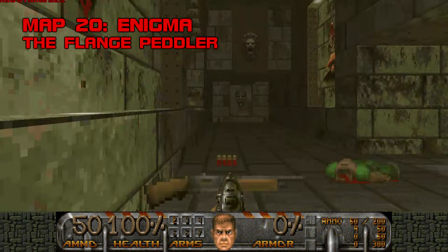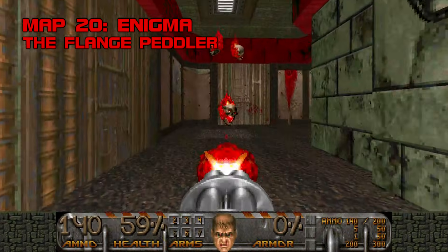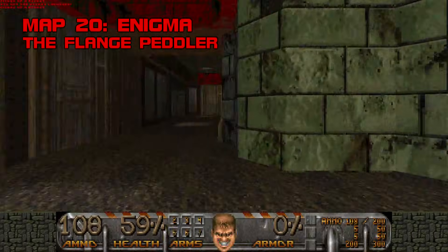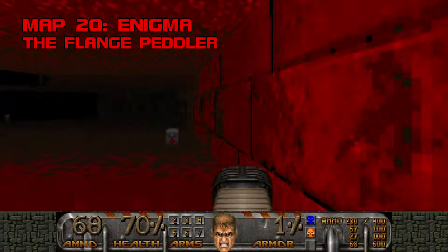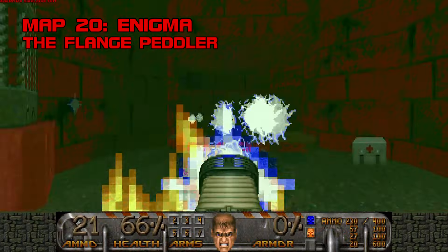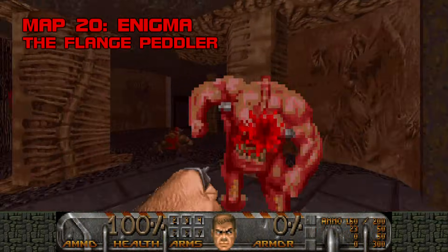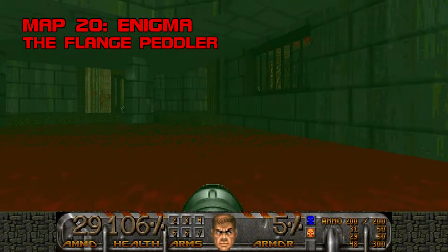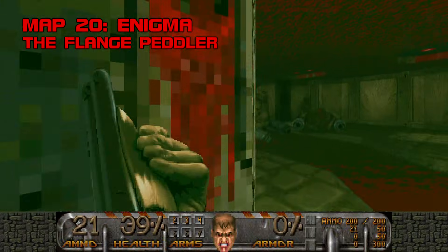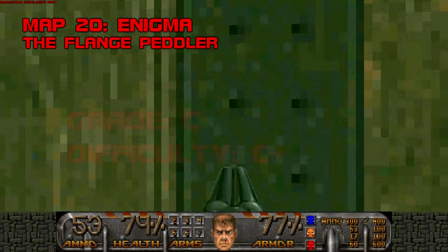Map 20: Enigma, in which the Flange Peddler turns to the dark side. Enigma is exceptionally irritating despite its obvious grasp of fundamentals. Out of all the maps in commercial Doom, the Flange Peddler chose to emulate E3M7 Limbo, known for its confusing layout and excessive use of damaging floors. Enigma is a riddle wrapped in a mystery inside a pile of nonsense, with hardly a memorable fight to be had amidst all the switch and teleport hunting. I've had it with vanilla Doom Hell — I've played too many maps that use this exact proportion of marble, metal, and flesh. Enigma is a hard pass for me. Grade C, difficulty C+.